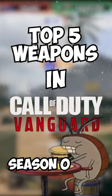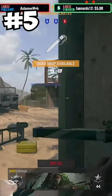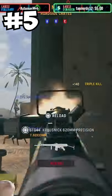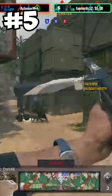Top 5 weapons in Call of Duty Vanguard Season 0. At number 5 is the Type 100. This might have been the best SMG when the game released — you could combine the 30 Russian round magazine with the Vital proficiency and obliterate anybody on the map.